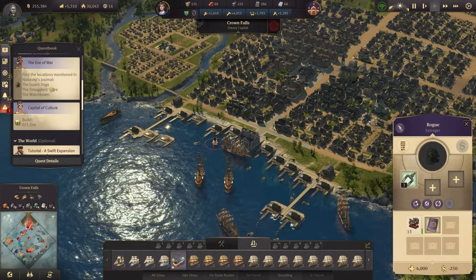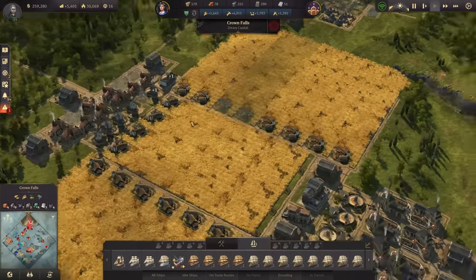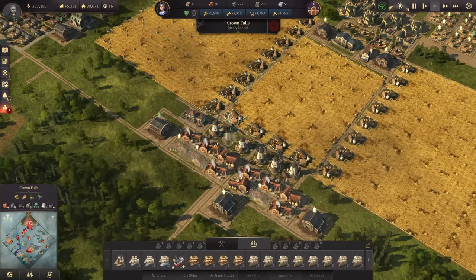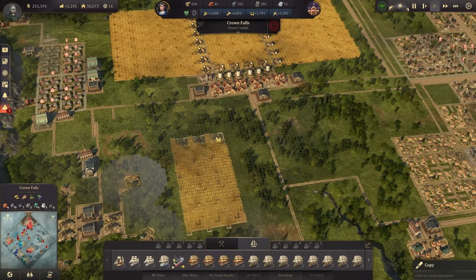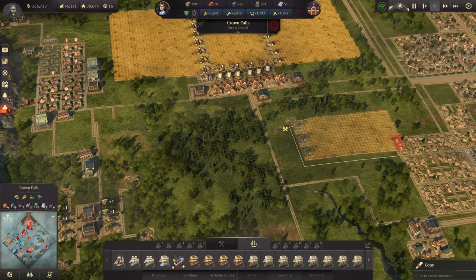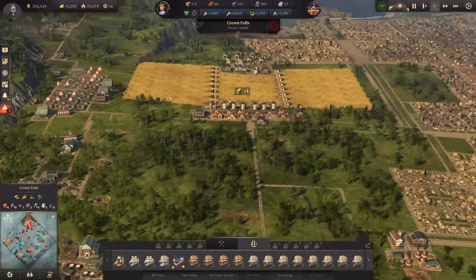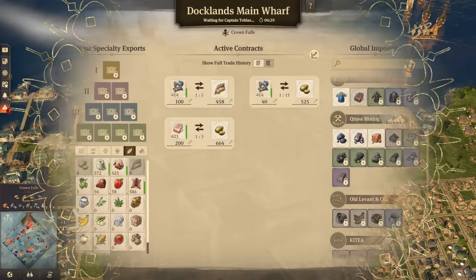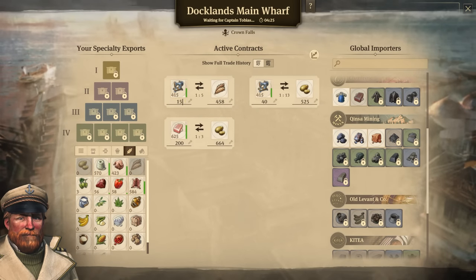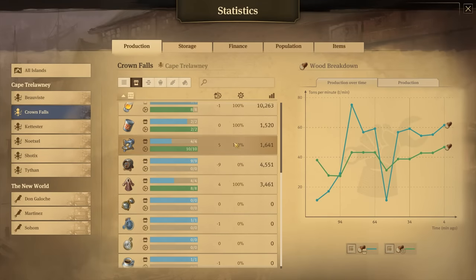Now we need to get to the locations marked on the map according to the journal - the first one is right over here. Meanwhile we continue with productions: next grain farms, another flour mill, and two more bakeries. That won't be enough though, so I'll still need four or more grain farms on the other side. Our total grain consumption is 420 per minute, so with the docklands we could get 458 per minute with the sewing machines.